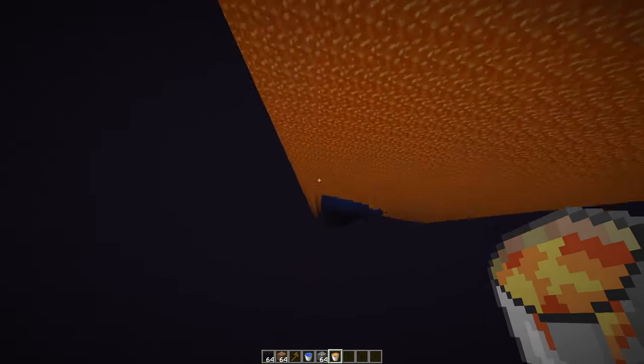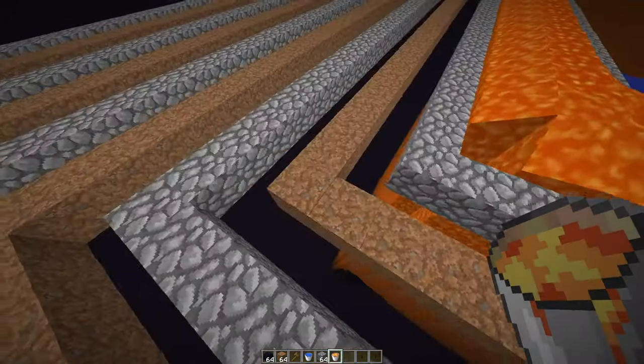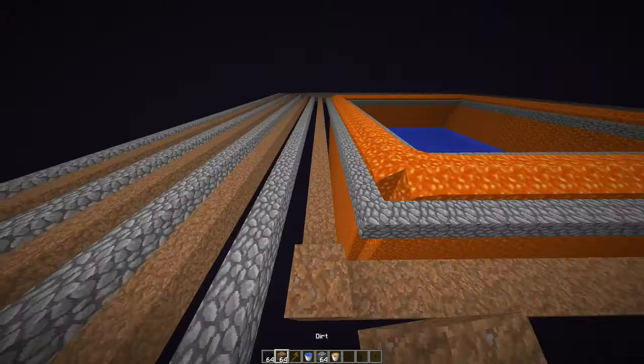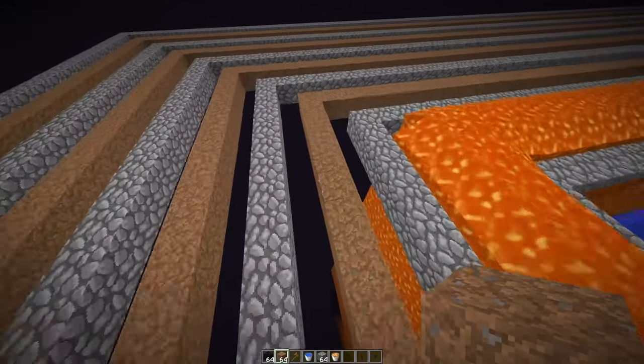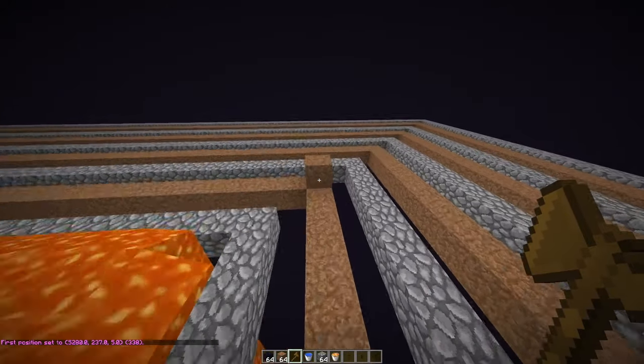Before you do anything with water, you need to wait for all of this lava to go all the way down to the bottom, otherwise you're going to generate some pretty bad cobblestone monsters. I'm going to WorldEdit the rest of the lava in on top of all the dirt only — not the cobble.